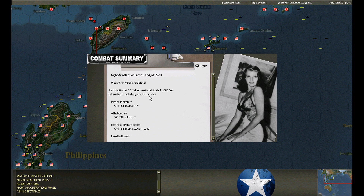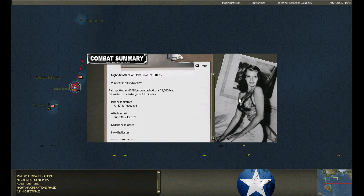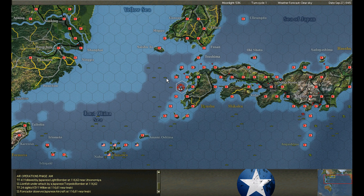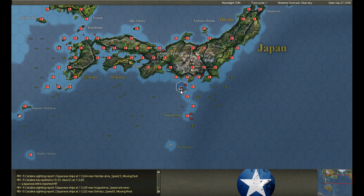Another night attack at Baton Island — two more Tsurugi damaged. Hahajima under night attack — three Peggys, Hellcats intercept, no loss. I'm beginning to think that maybe using double task forces for submarines was a contributing factor to their destruction. Now that we're sending out singles, maybe there are just fewer submarines out, but they seem to survive a little bit longer.